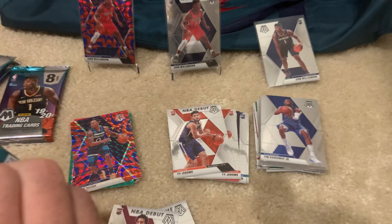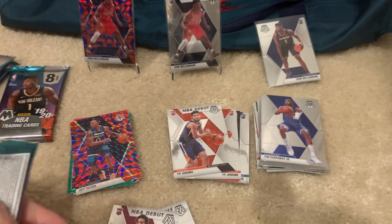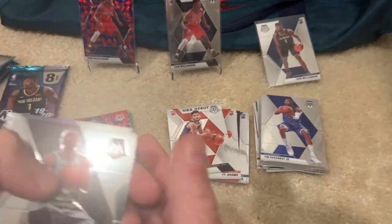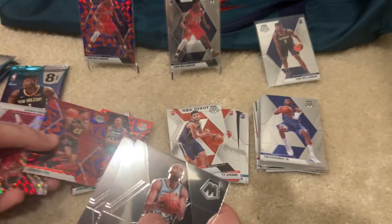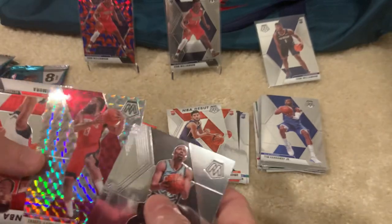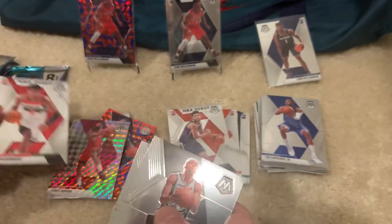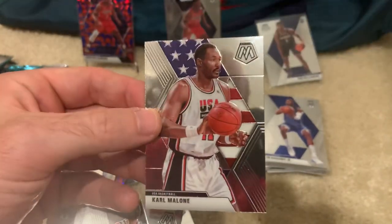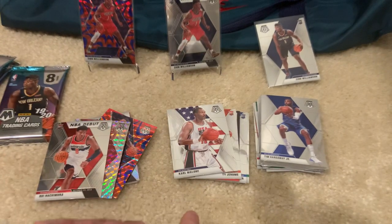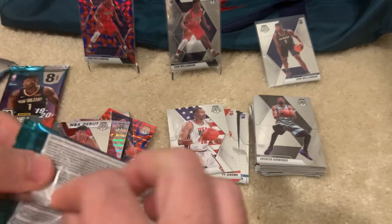What a box, man! I'm just looking at those Zions. Harrell, Allen, John Collins, James Harden, Rui Hachimura — he's actually a pretty solid player. Kemba Walker and Karl Malone — yeah, this is a USA Olympic team tribute. I like that, that's solid man. Let's get a numbered Zion, man — let's get another!